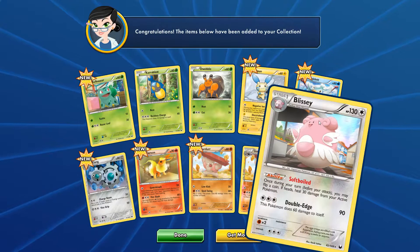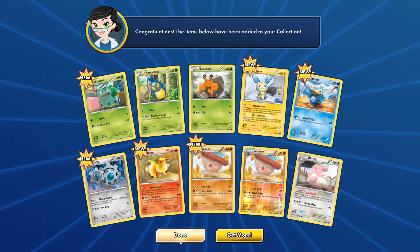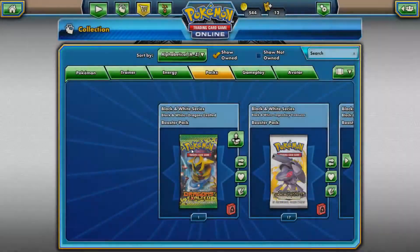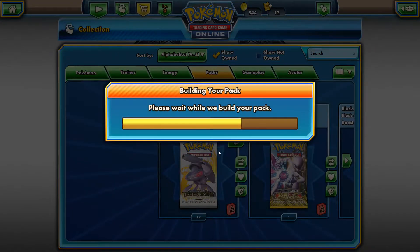And a Blissey. Is that a holo? Yeah, it is a holo. Holo Blissey for our first old booster pack. Now we're going to do Dragon's Exalted. I have a feeling it's going to take a while to build the packs because they are such old ones.